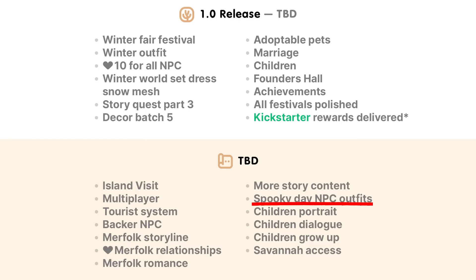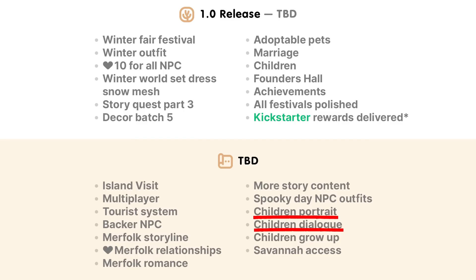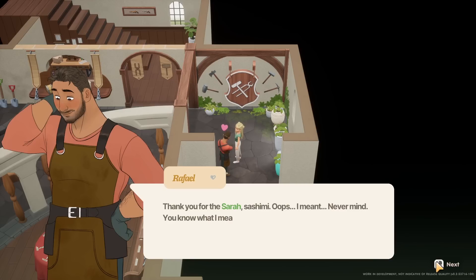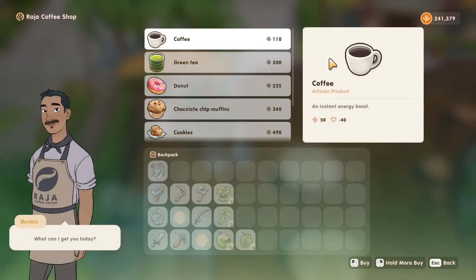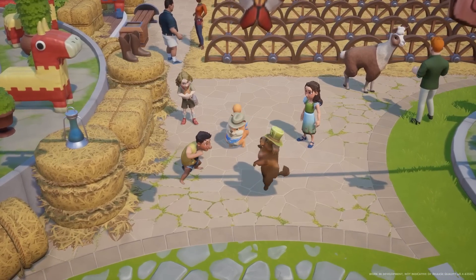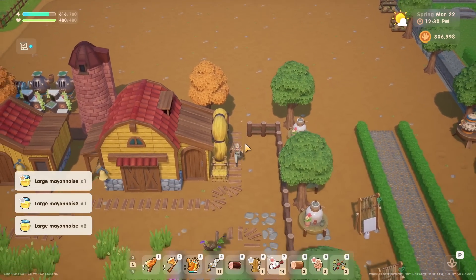There's also going to be even more story content added post-launch, as well as spooky day NPC outfits — I need to know what all the NPCs are dressing up as for spooky day! Let me know your ideas in the comments. Then there'll be children portraits, which is really interesting since we'll be having children with the different romanceable NPCs. The children will have portraits and dialogue, basically making them another NPC in the game. We're all hoping they'll have a lot of dimension and personality rather than just mindlessly hanging out on the farm.